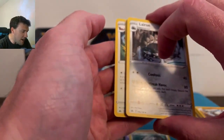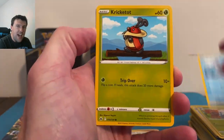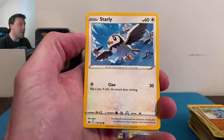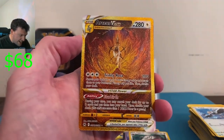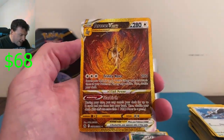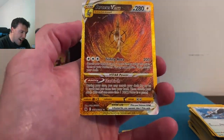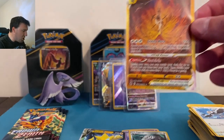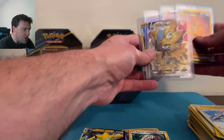Goldie — we got one! Gumshoos in the back. Zapdos, you took some Zyrtec — not sponsored by Zyrtec, of course. We got a gold card — a starly showing it to us — and it's an Arceus Vstar gold card! That is a beauty — look at the shine off of that, my goodness gracious. Zapdos redemption arc! Beautiful gold card. We'll move these over and make room on the desk.